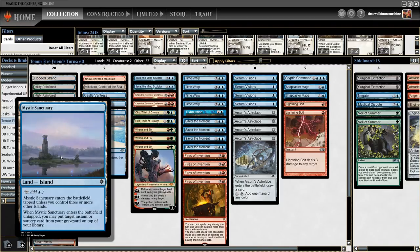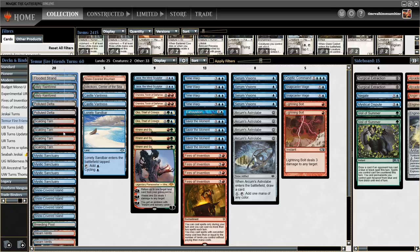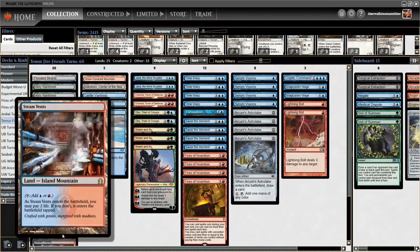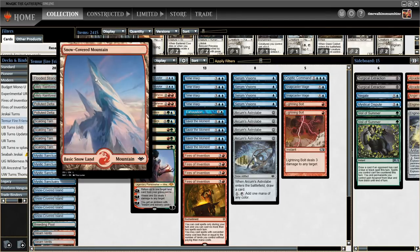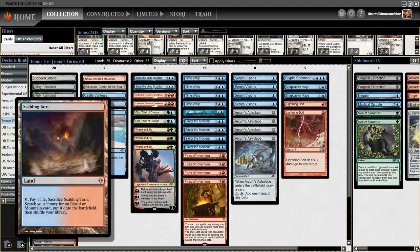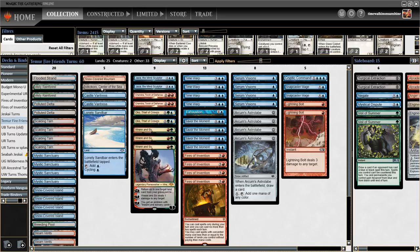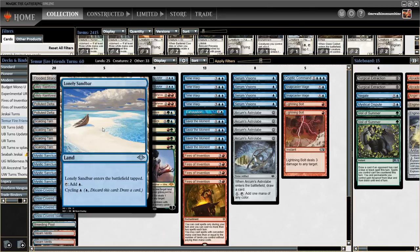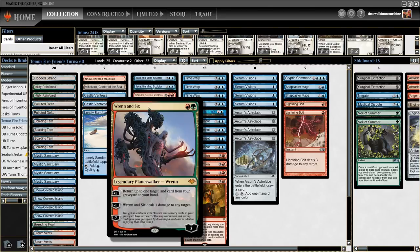To support Mystic Sanctuary, we need lots of islands in the mana base — 20 island cards total: nine fetchlands and eleven actual islands. We have four Mystic Sanctuaries, four Snow-Covered Islands, one Breeding Pool, and two Steam Vents. For non-island cards, we've got one Snow Mountain, one Mikokoro, two Castle Vantress, and one Lonely Sandbar. Lonely Sandbar is another very interesting card with Ral and Six — it basically turns Ral's plus one into 'draw a card.' Sure, you spend a mana, but a two-mana Planeswalker that pluses to draw a card? That's insane.